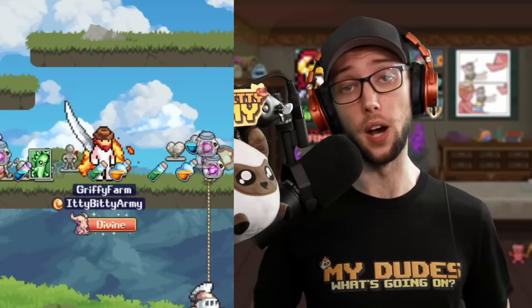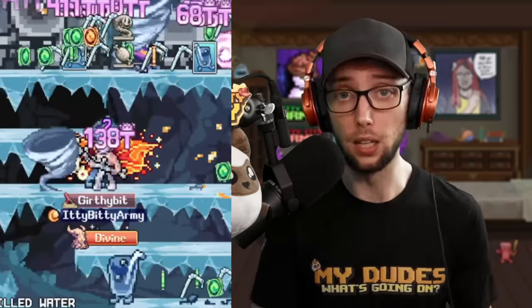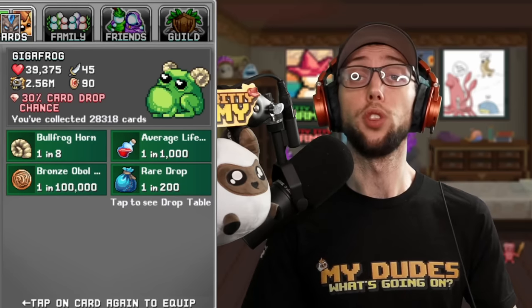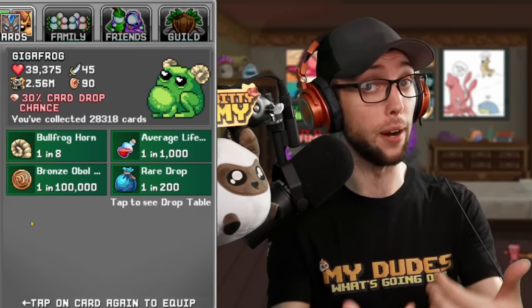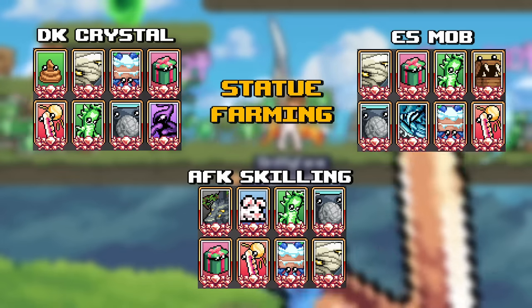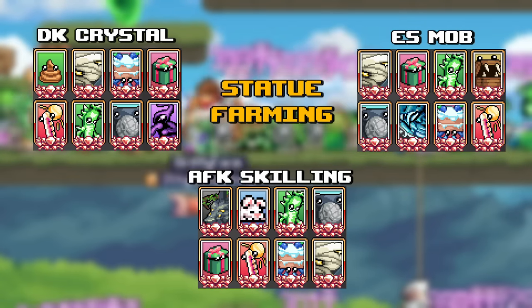For the majority of statues, the best places usually come from crystal mobs and is best done with the Divine Knight. I have a crystal mob guide in the description and the tag right above me. For statues that drop from normal mobs like sheepy or quenchys, the best class is the Elemental Sorcerer. The rule of thumb is: if you look at a card, anything on the first page is done with the Elemental Sorcerer; anything that goes into the rare drop table is better done with the Divine Knight. Also, run tons of drop rate. Here's a quick image of the best card setup for Divine Knight and Elemental Sorcerer.